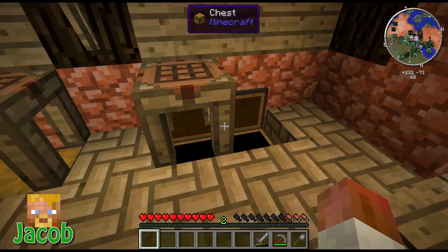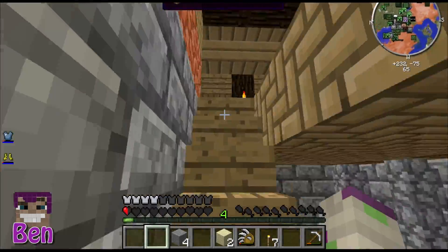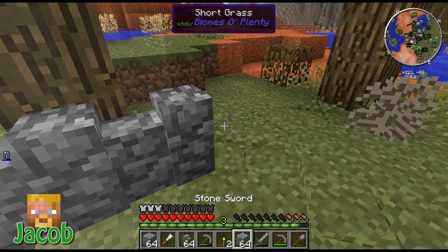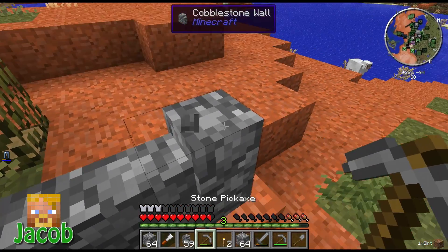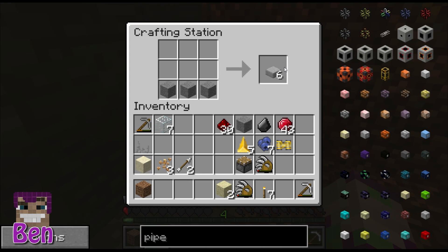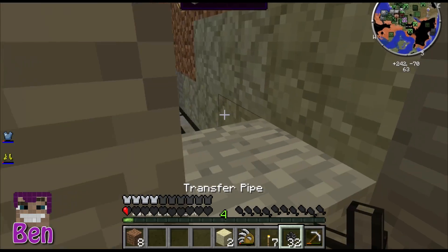I'll take a stone sword with me this time. There we go — all dead. I was wearing my osmium pants, so how could I possibly have died? Do you know how to make an infinite wood farm? With rubber trees and bone meal, a rubber tree will only grow a certain height but it only uses one bone meal — it's an instant one-hit grow with rubber tree saplings. That's good to know.